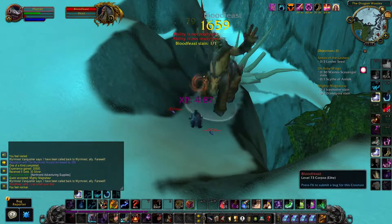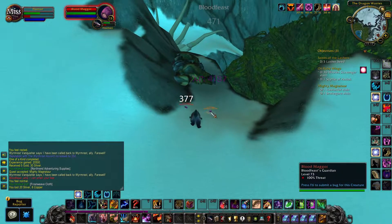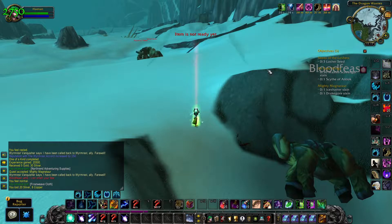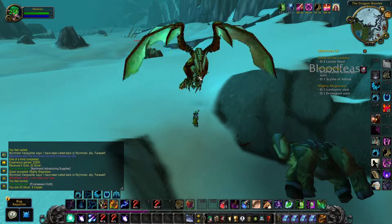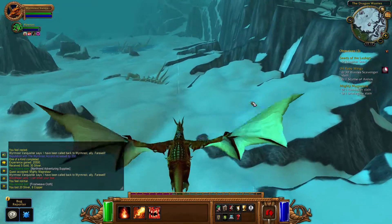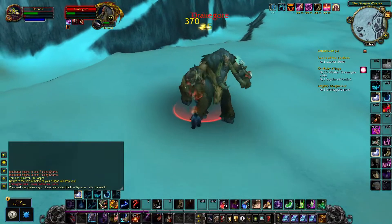Like here, I have to kill the Mighty Magnator. Instead of running around on my ground mount, I can use the quest item from the 'On Ruby Wings' quest to fly between Magnators. That's pretty crazy.